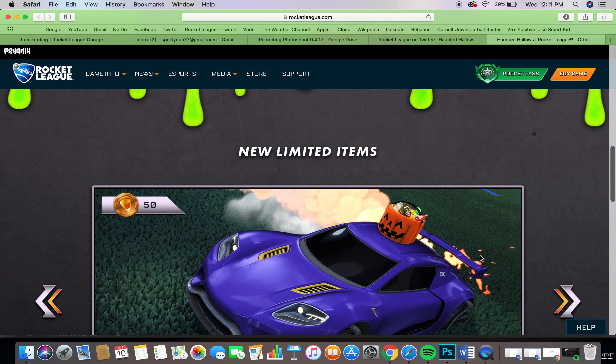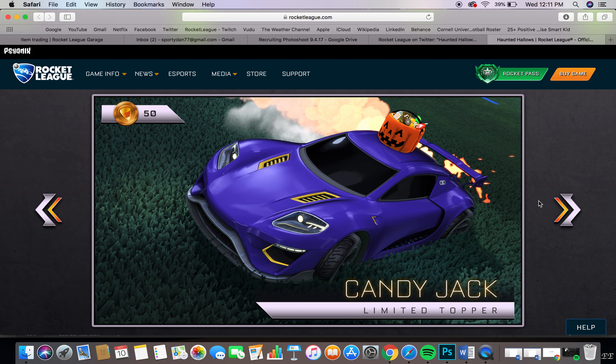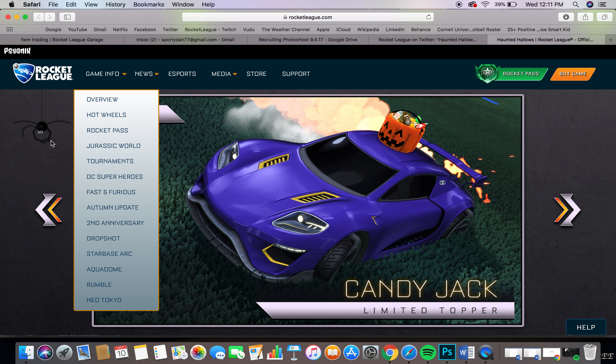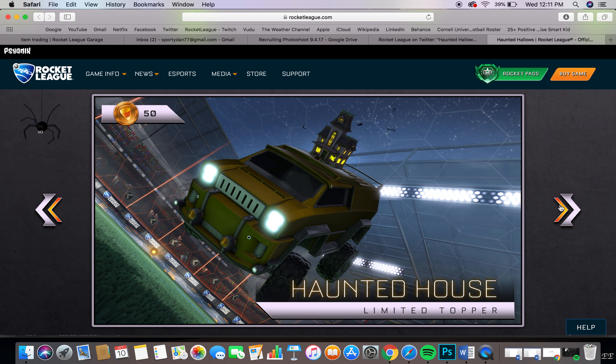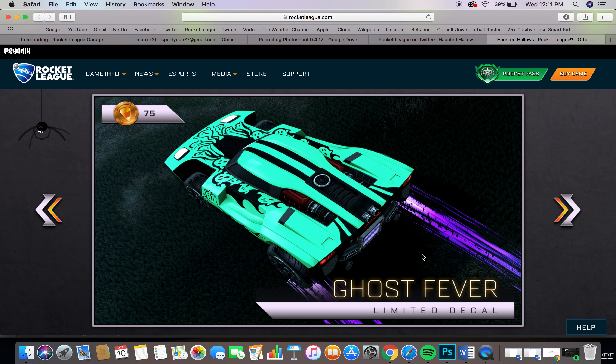So it looks like we're going to have to open those decryptors and keys. Especially these painted wheels — those are going to be absolutely ridiculous. So these are the items you can get with the limited time currency: candy corn. The jack-o'-lantern, or the candy jack, is 50 candy corn. You earn candy corn from playing games, just like every event in Rocket League. Next we've got the haunted house, which is also 50 candy corn — I like that one, that's pretty cool. The title is the Demo Demon — they're really going for titles now.